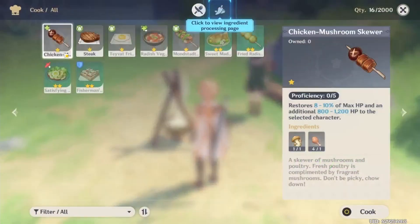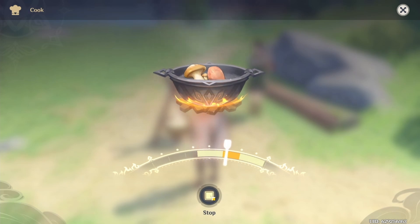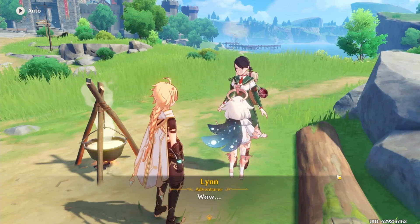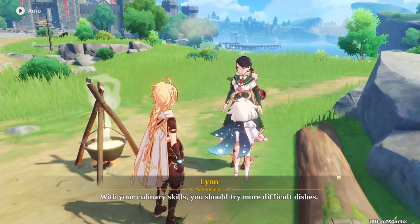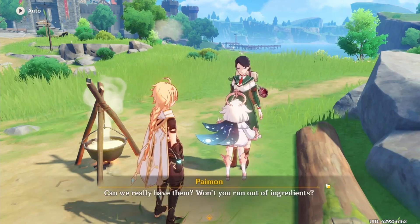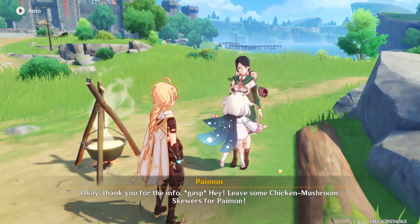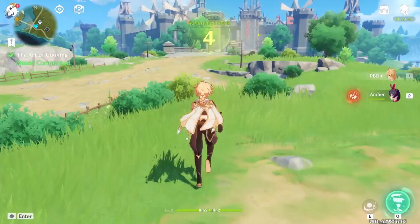Chicken mushroom skewer, cook. I think I have to get it in there. Perfect — I'm so good. And then give it to Lin. Ew, eating sounds. Oh, thank you. You should be able to find lots of ingredients when exploring the wilderness. There's also a restaurant in Mondstadt known as Good Hunter that sells food and ingredients. Thank you for the info. Leave some chicken mushroom skewers for Paimon! No. You don't get any food. I reached another adventure rank.